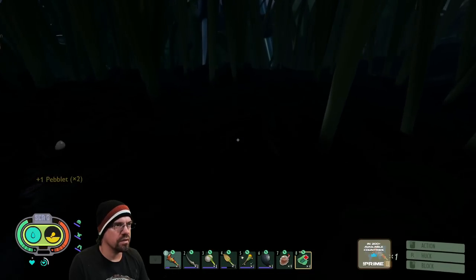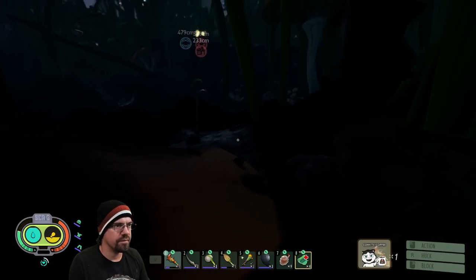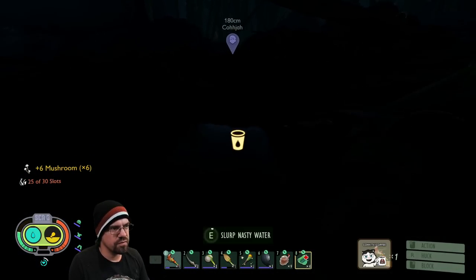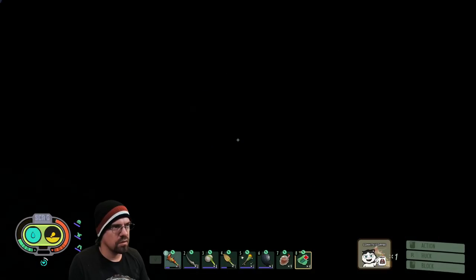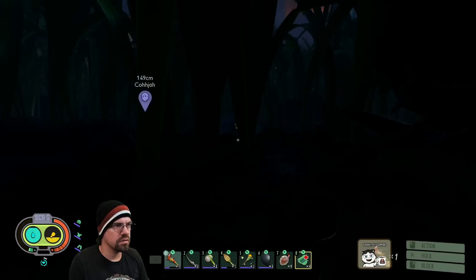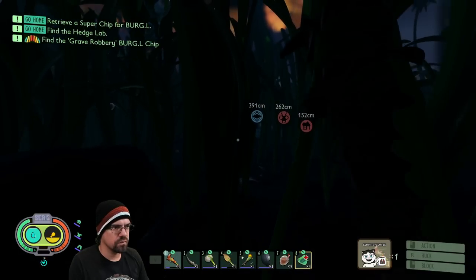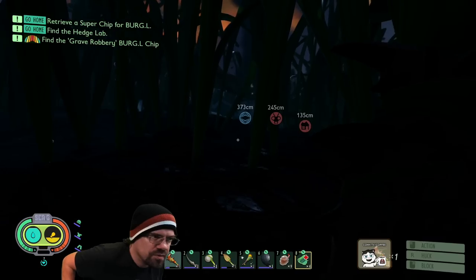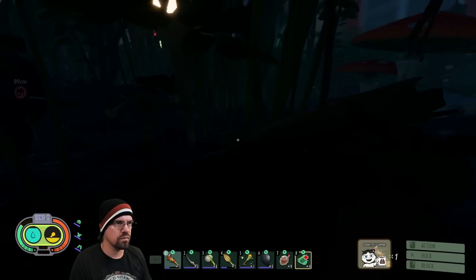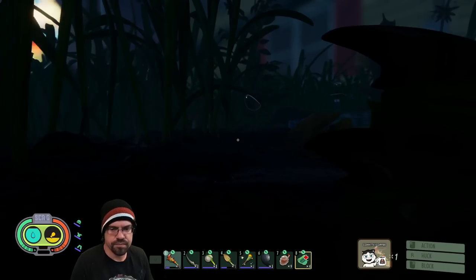All right, we're gonna go ahead and get on back to base here. We have a cooking stove, and I think we need to make like a grinder or something. We've got the cooking stove and then the flurry thing — we discovered this one. The grinder needs petals, and petals are over to the east, near the pond.